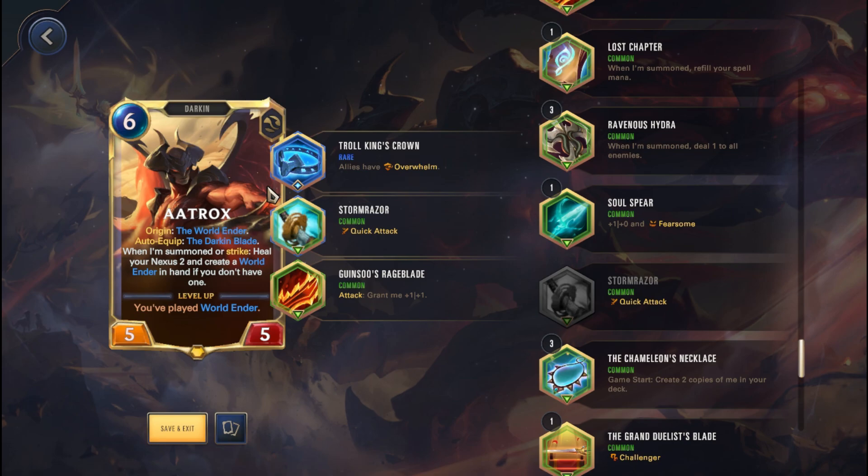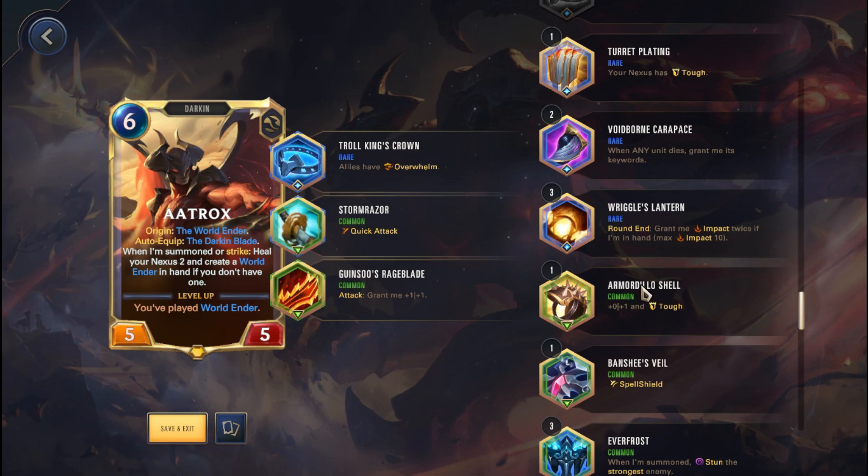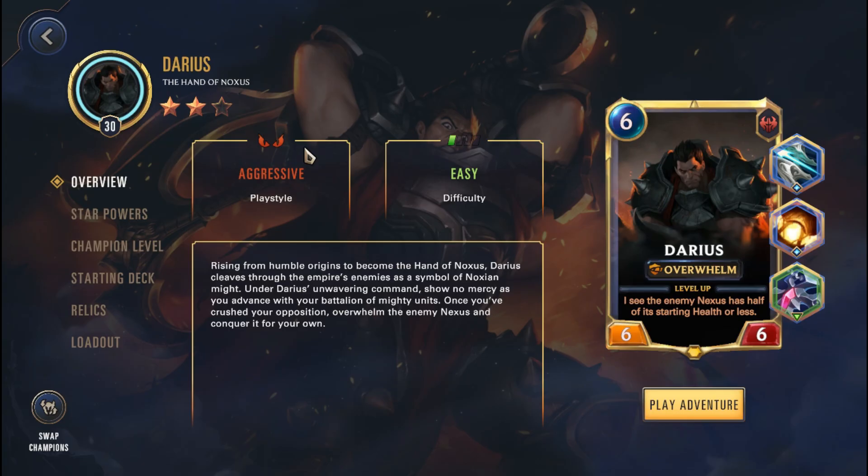Common relics you might want to go for here: Quick Attack could actually be decent, because Aatrox doesn't get Quick Attack, so it could help you out. Armadillo Shell could be good — that way you get Tough on Aatrox, but you're going to get Regeneration anyway so it's not that important. Two other rare relics I think could be really useful: Voidborn Carapace, because there's going to be a lot of units with good keywords — if they die, Aatrox will get the keyword, which could be really decent. Likewise with Rigor's Lantern, because he's going to be fairly expensive and sit in your hand for quite some time — you can potentially build impact damage on him and deal even more damage as a result.